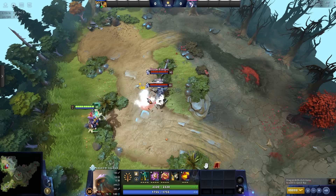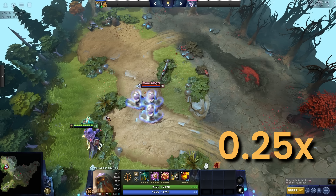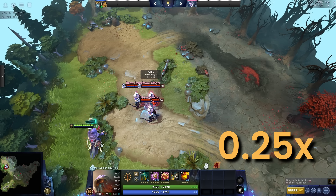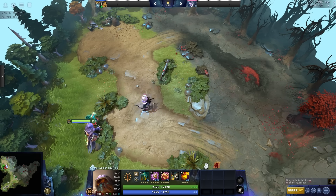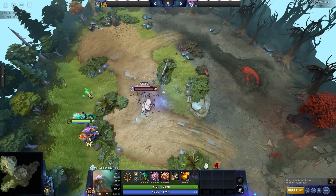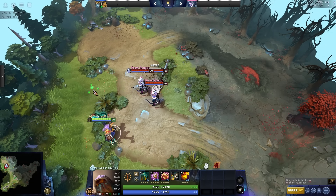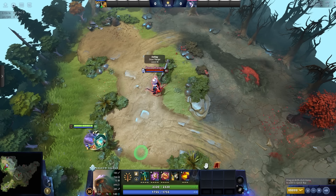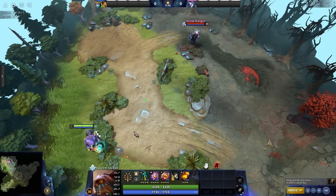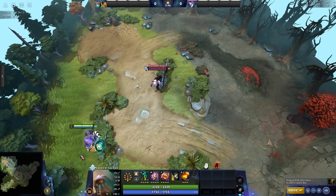Instead of staring directly at the hero, watch a spot on the ground very close to them. When they activate Mantis style, there will be a brief window where one unit appears before the other two. If you catch it, you'll know that's the real hero. For this reason, as you gain MMR, you'll need to start activating Mantis style from fog if you want to make full use out of the illusions rather than the dispel, as better players are able to identify which unit is the real hero and punish you for it. This goes for illusion runes as well.